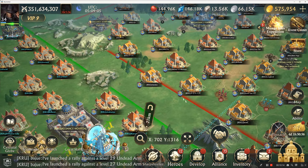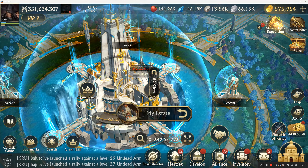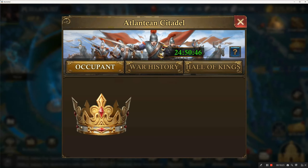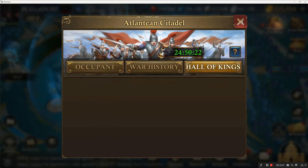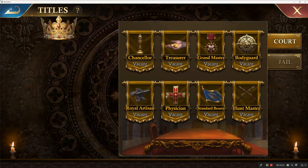Let's go take a look at the map and go over to Kingdom 104. You can check on the crown status — there's a countdown timer showing 24 hours 50 minutes, meaning about 50 minutes until the end of the battle tomorrow. The battle starts at 2200. There is no occupancy, no war history in ours either.